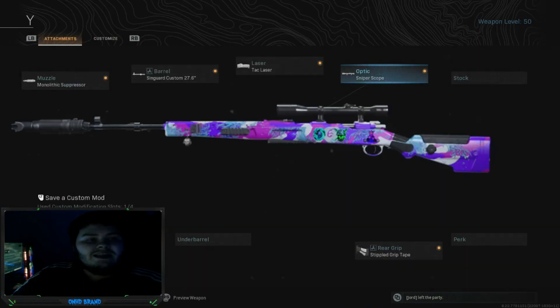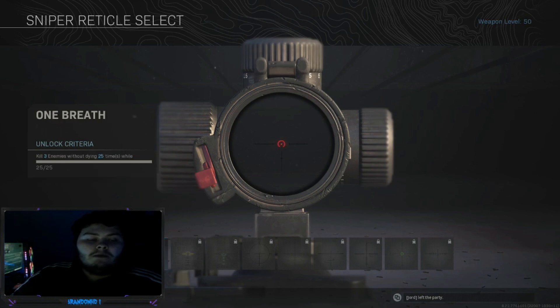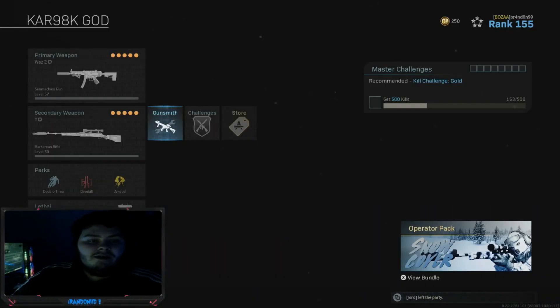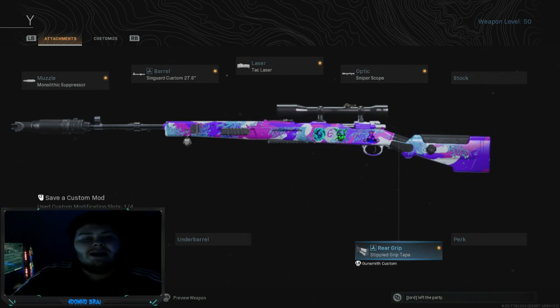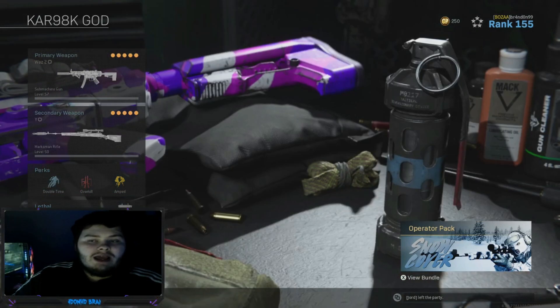We have the sniper scope — if you can get this reticle here, that's the best one, though I still haven't unlocked it yet. We then have the stippled grip tape. As you can see: accuracy increased, range increased, slight mobility drop, and slight control drop, but still an amazing weapon. Running that with C4 and a stun grenade.